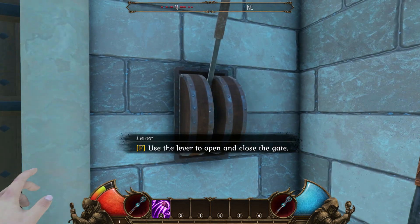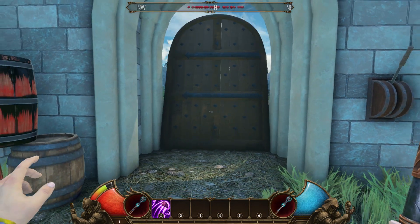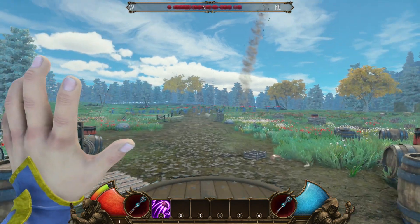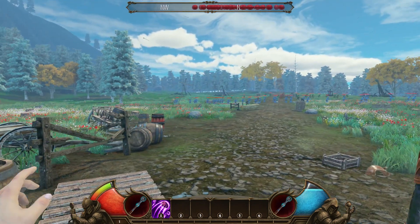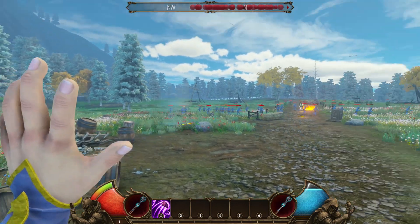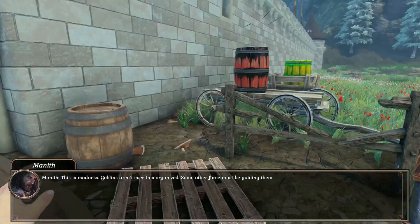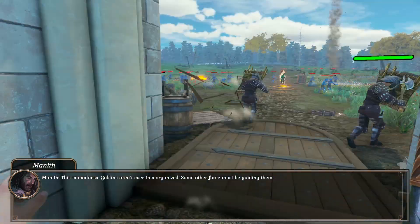Most objects in Empire of Ember's world are physical objects that can be manipulated. With your Telekinesis spell, you can throw objects to knock down or crush enemies, place exploding barrels as traps, throw enemies who have been knocked down onto spikes, or even throw corpses to knock down your still-living foes.